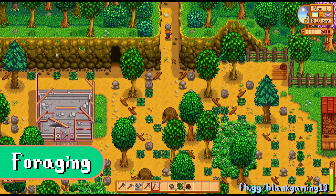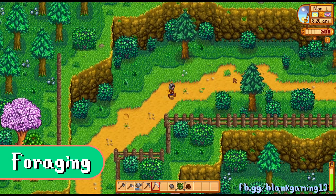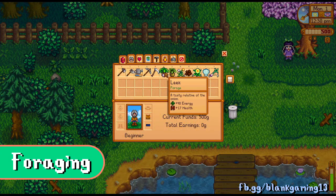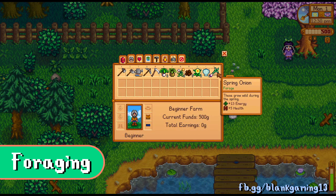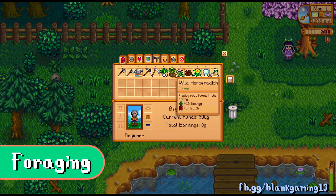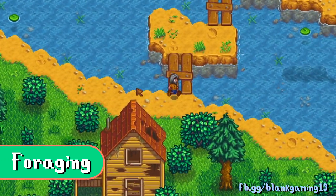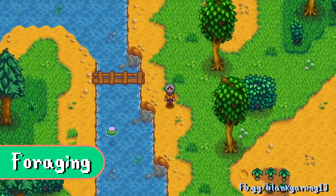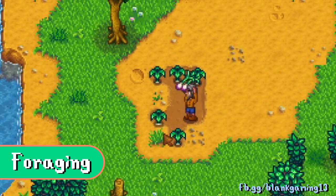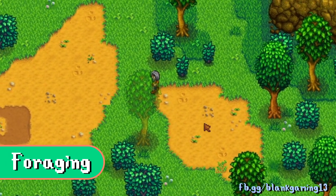In this game you can pick up fruits and vegetables around the map — this is called foraging. In spring, look for four things: wild horseradishes, daffodils, leeks, and dandelions. These are needed for a community center bundle later in the game, so keep one of each in a chest. You can sell wild horseradish and daffodil for extra cash, but I suggest keeping the leek and dandelions since they provide significant energy. Also, spring onions spawn at the bottom-right area of the forest — keep those for energy too.